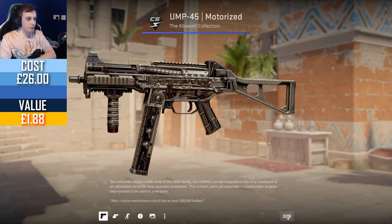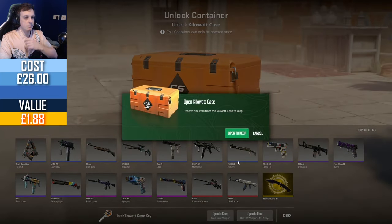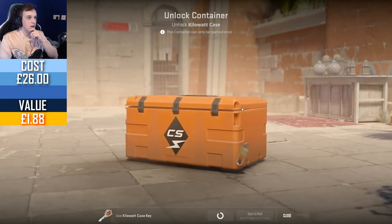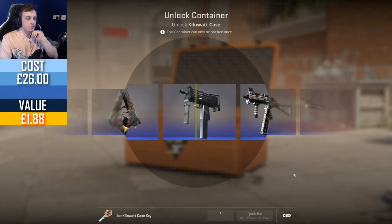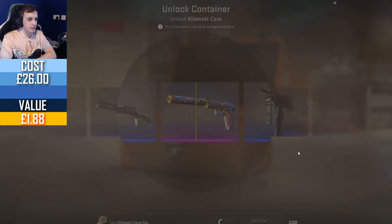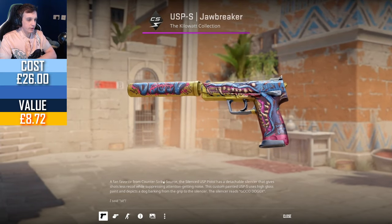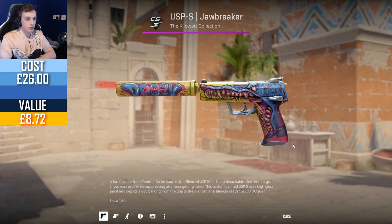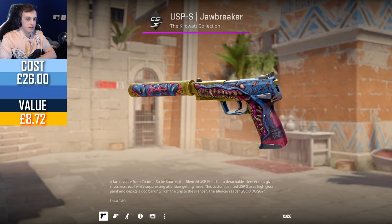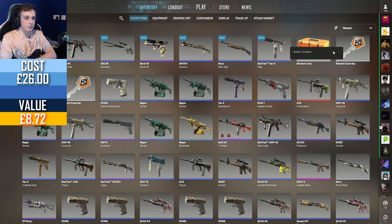More blues on the line at the moment. We got the OP Chrome Cannon already once, got the Chrome Cannon — did I get an Inheritance as well? Oh nice. USP-S Jawbreaker — is it factory new? It's field tested, so a field tested one is only worth £6.40, but that is actually a profit on this case, so not too bad. Could have been a lot worse.